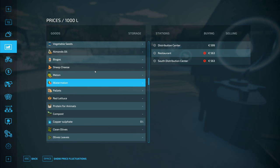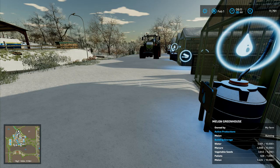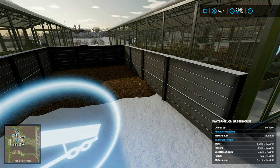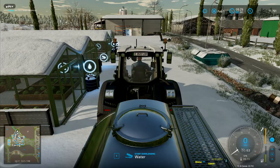The watermelon and the melon both need to go to the distribution centre — that's the maximum price we're going to get for those two. The red lettuce, however, needs to go to the South Distribution Center and that price is still climbing. Red lettuce is almost full, so we're going to have to move some stuff around. We're also going to need to get a bit more manure in here pretty soon.